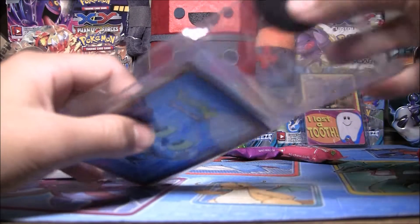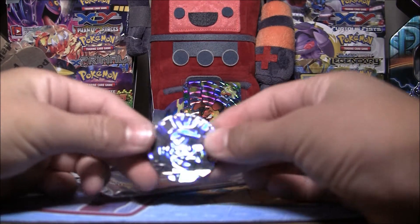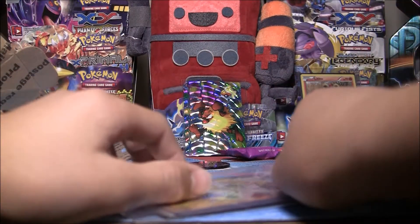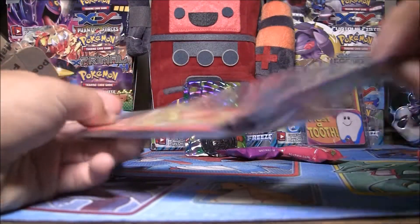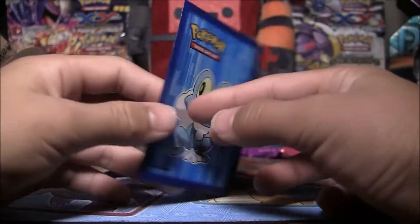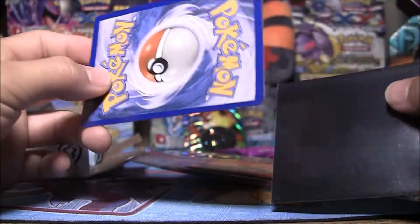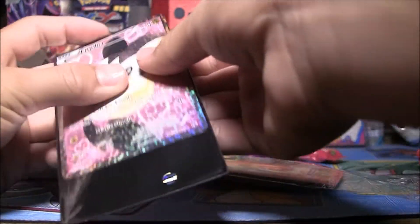Also gave us a Chespin coin - very cool. Right there. And we got this card: ooh, Emolga Full Art from Radiant Collection with this awesome Froakie sleeve. Let's check the condition - like mint condition. Very cool.